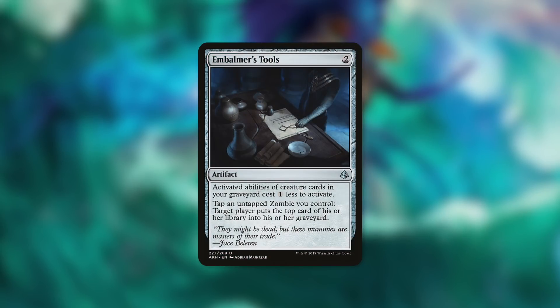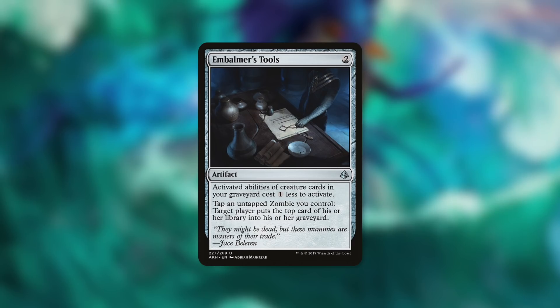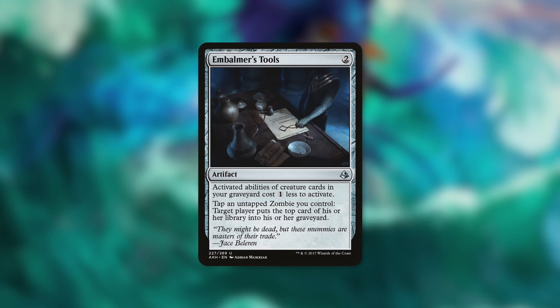Embalmer's Tools is a card that can also help you with mana in a different way. It says activate abilities of creature cards in your graveyard cost one less to activate. Basically, you use your commander to give a creature in your graveyard Encore and then activate that Encore for one less mana. This saves you one mana per Encore, which adds up throughout the game for a deck that's looking to Encore creatures quite a bit.